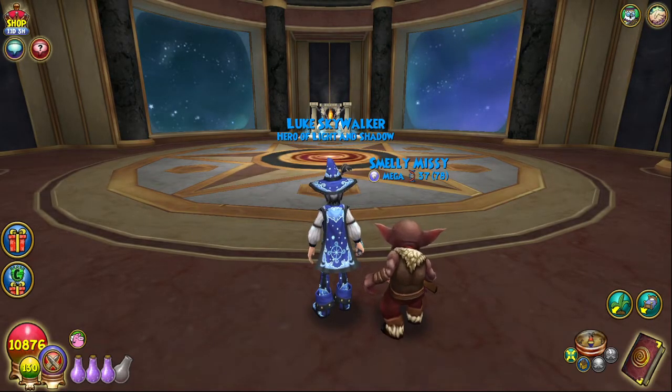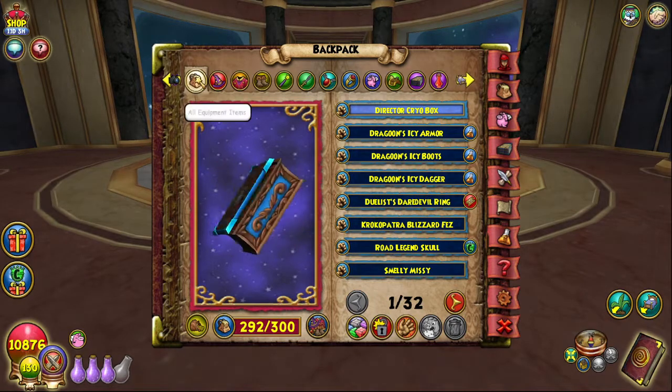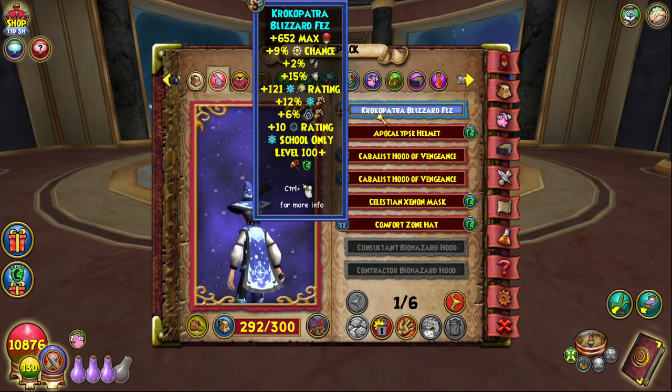I'm going to explain this stat bonus — I have multiple things going on in this setup. As you can see, I don't have an ice pit on, and there's a reason for that which I'll explain in a moment. Let me show you my gear first. For my PvP setup, I have the Krakopatra — I can't speak, sorry — the Blizzard Fez. I'm still using this level 100 hat. It's still a very good hat and there's nothing wrong with using it.